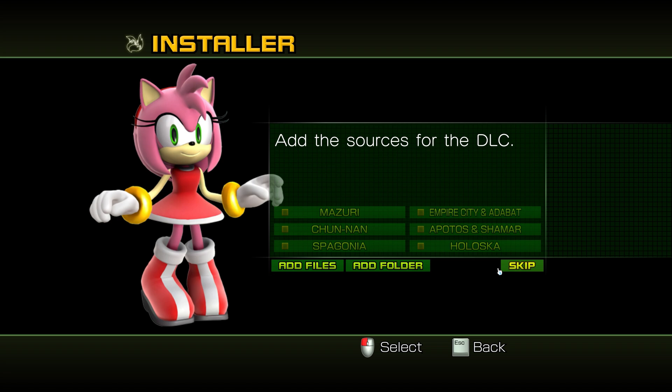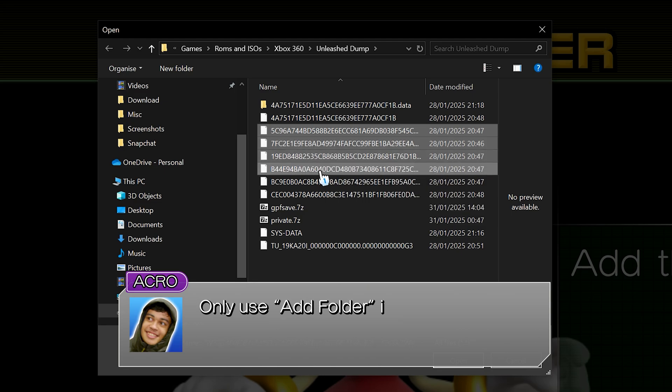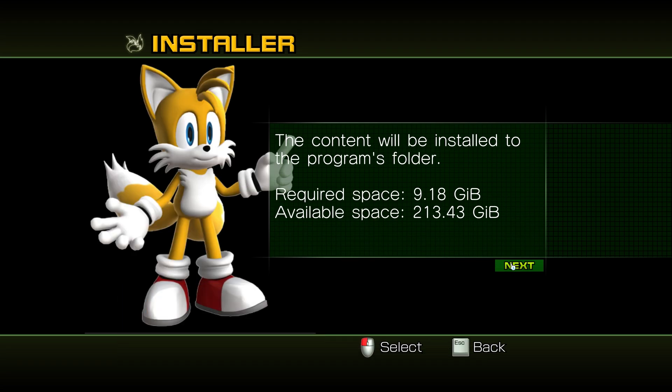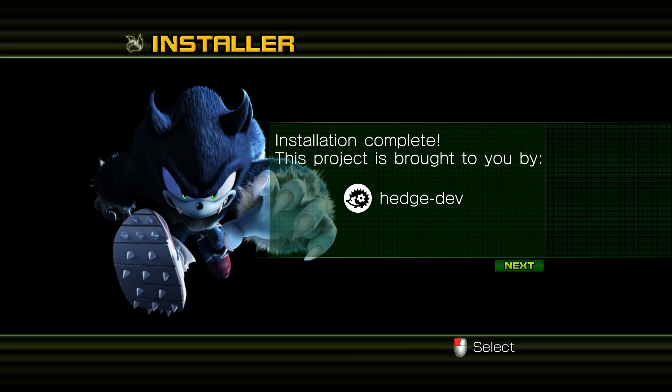Continuing on to the next page, you will have the option to install any DLC files you have. We will again be using the Add Files option. If you don't have any DLC, you can go ahead and skip this step. You'll now be presented with a screen that shows you the required space for the installation. Confirm that you have this available and the game will begin installing. And you're done!